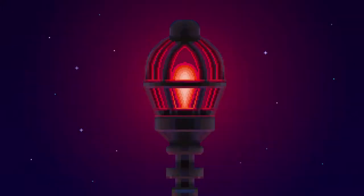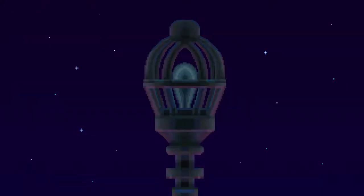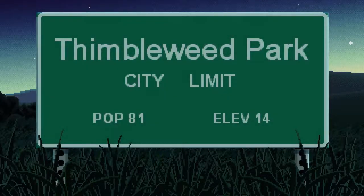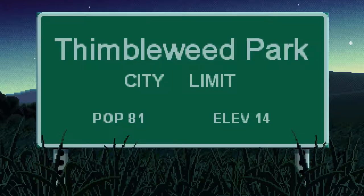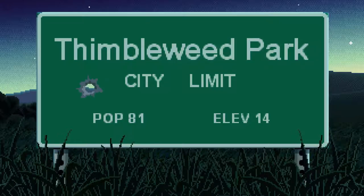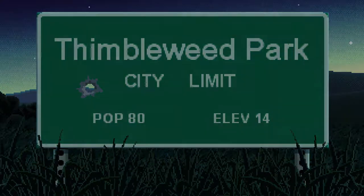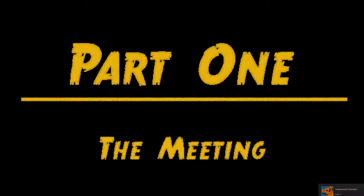What are we looking at? What's this red light? I don't even have a cursor right now. We're locked out of a gate somewhere. 'Thimbleweed Park, City Limit, Population 81.' Oh — population 80. Got it. So it does seem like a murder mystery. Part 1: The Meeting. Oh, we got an achievement just from watching the opening!